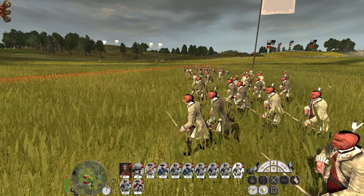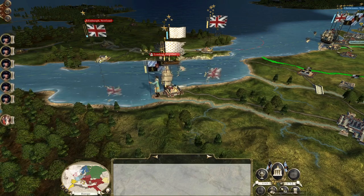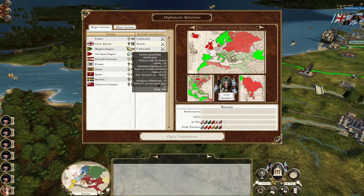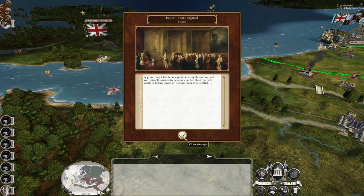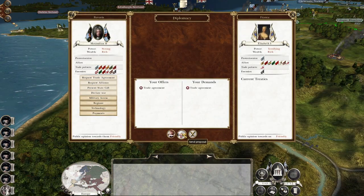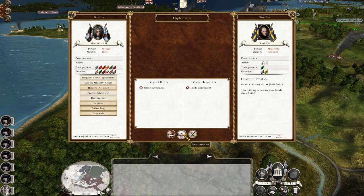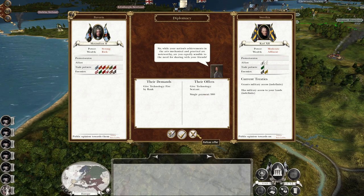Let's see if losing an entire French army in one turn gets us some advantage at the negotiating table. I can trade with Sweden. Peace with the French! But now we're friendly — they did like us before but they don't want to trade with us. What about Sweden? They're allied with the French, they might say no. I am not giving you fire by rank technology. So if I don't select the guns, I can get everyone into the city.